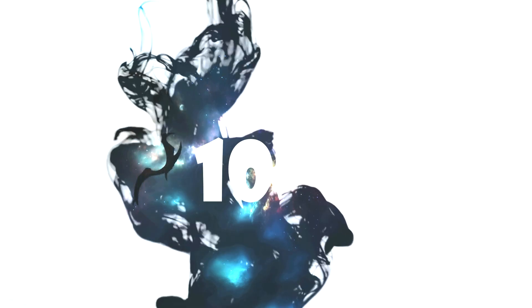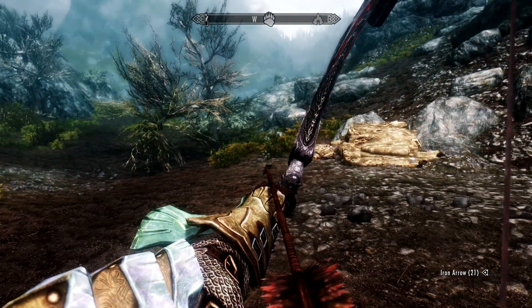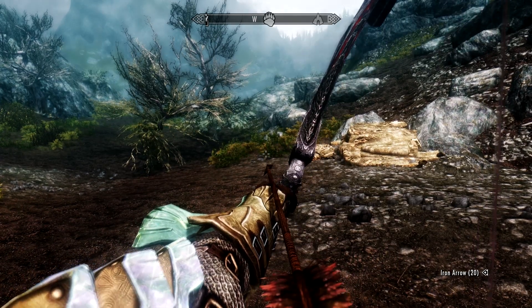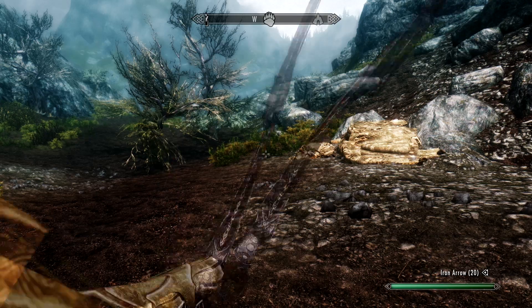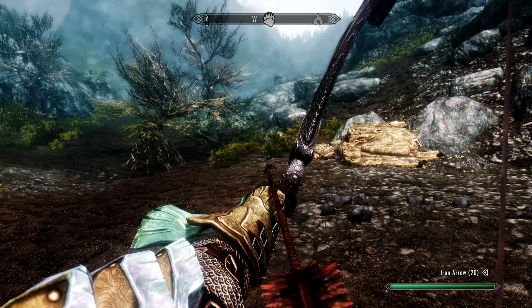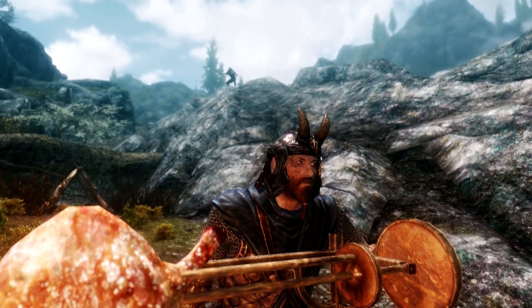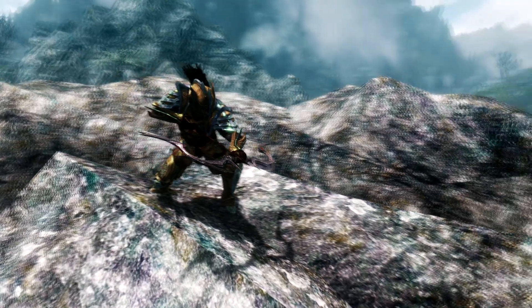Number ten: once you draw an arrow in Skyrim, you can actually release it without firing it. Once the arrow is drawn, if you don't want to fire it just press the sheath button — it's the R key on PC, the X key on Xbox, and Square on the PS4. This will undraw the arrow. It's very handy when you're trying to be sneaky or you just want to conserve ammo.